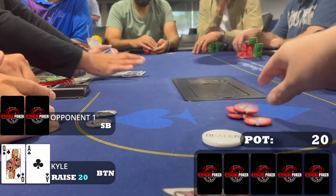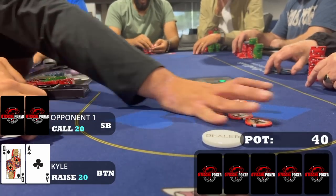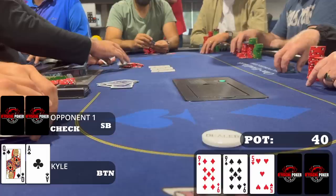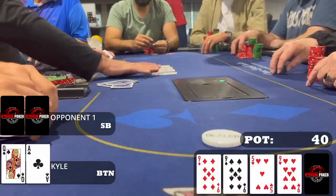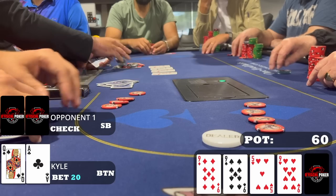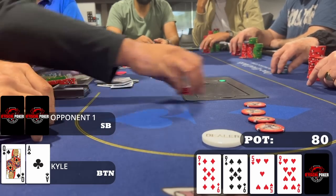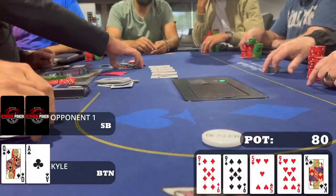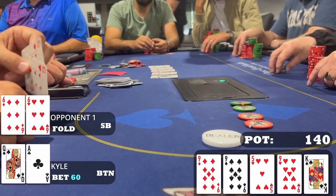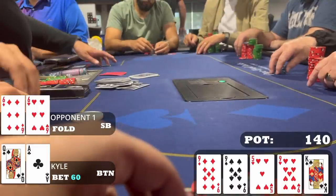I'm on the button with ace-queen off-suit. I raise to 20 and the small blind is the only caller. We're heads up to a flop of 9-9-5 rainbow. This is a board where I'm likely very far ahead and you can actually value bet some ace-highs here, but I'm going to check it back and try to get closer to showdown in position. When the turn is the nine of hearts — three nines on board — I'm definitely going to bet. I feel like I'm value betting ace-high looking for calls from weaker hands, so I bet 20. When my opponent calls I think he's pegged for a five. The river is the king of spades — I decide to rep ace-king and get a random five-x to fold. I put 60 in the middle and actually get pocket sixes to lay it down.